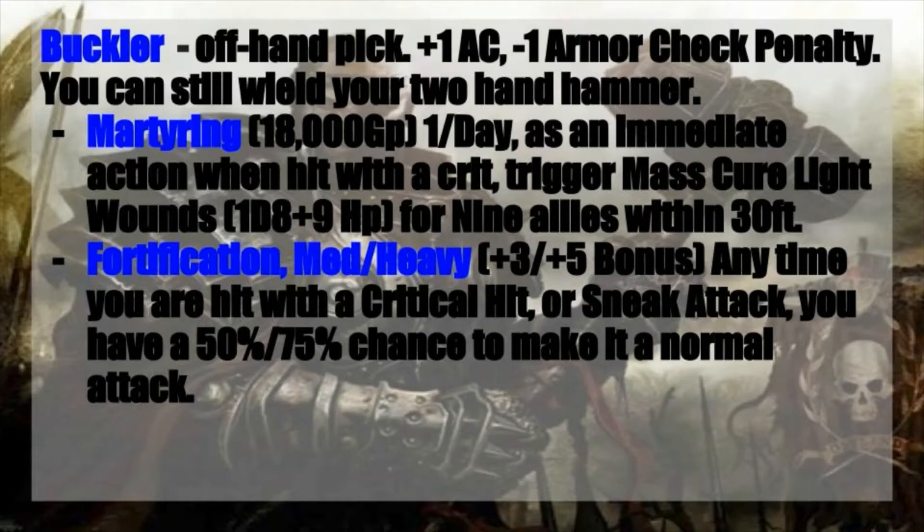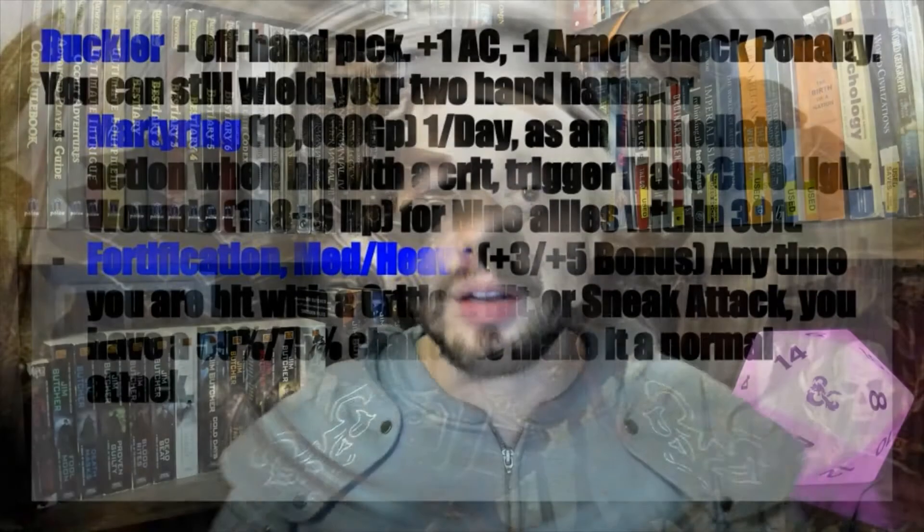An enchantment I would recommend getting is Martyring. It costs a pretty penny at 18,000 gold pieces, but once a day, as an immediate action when you're hit with a critical hit, you can trigger a Mass Cure Light Wounds, which will heal 1d8 plus 9 hit points for 9 allies within 30 feet. Normally I'm not a fan of using spell slots to heal in the middle of a fight unless things are particularly dire. This frees you up from having to do so, because chances are, by the time you take a critical hit, everybody else is probably going to have at least been hit a little bit.